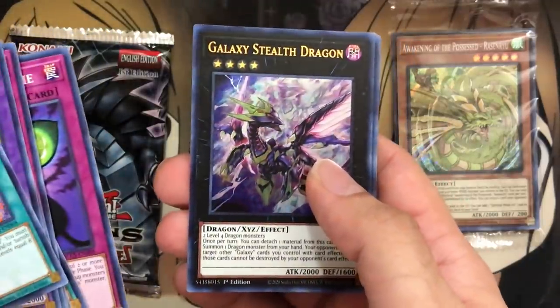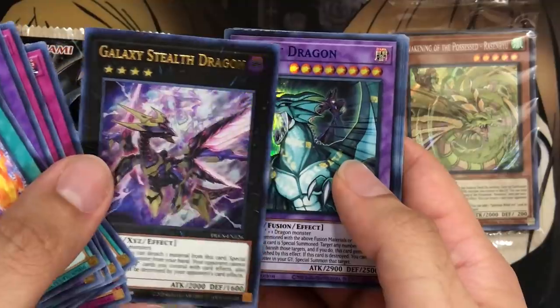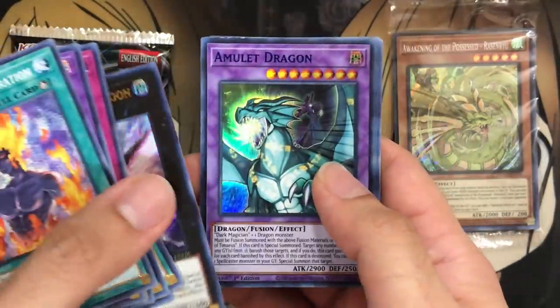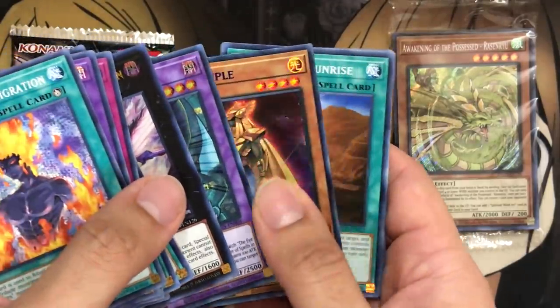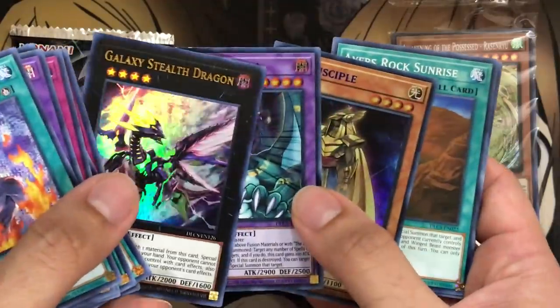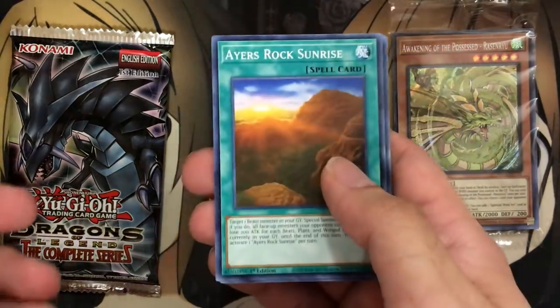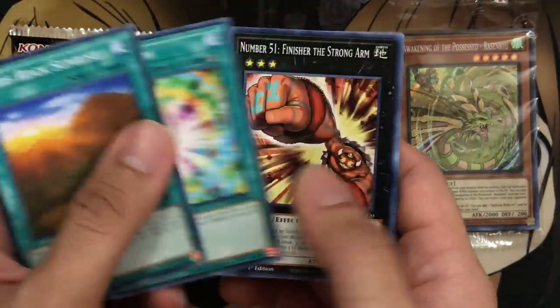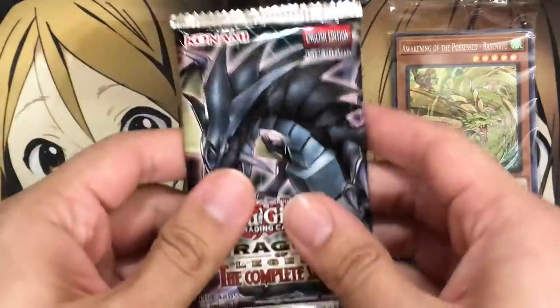Our first ultra is Galaxy Stealth Dragon, and we have Amulet Dragon with the blue foiling. We also have Raz Disciple with what looks like blue foiling as well. So you get two of the colored foil and one of the yellow ultra, just like the Legendary Duelist. The rest of the cards — Ori, Calco, Shunros — are all the different Legendary Dragon support in common or foil form. I love the different art styles on the packs.